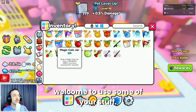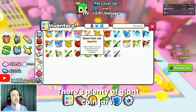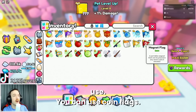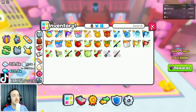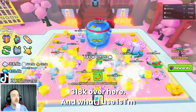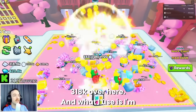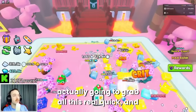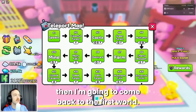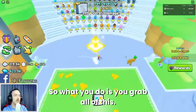This is my money-making method. I have auto farm on, I sit in the middle, and I try to collect as much as possible. You are more than welcome to use your stuff — there are plenty of giant coin jars. You can use all of your coin jars because you're going to get more than you're going to use. You can also use coin flags; the flags definitely help, they give you a lot more. As you can see, I have 318K over here. I'm going to grab all of this and then come back to the first world.